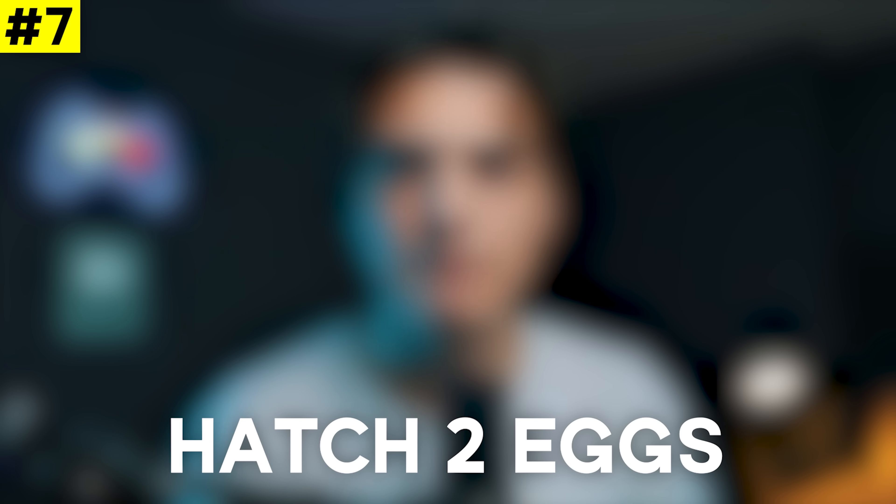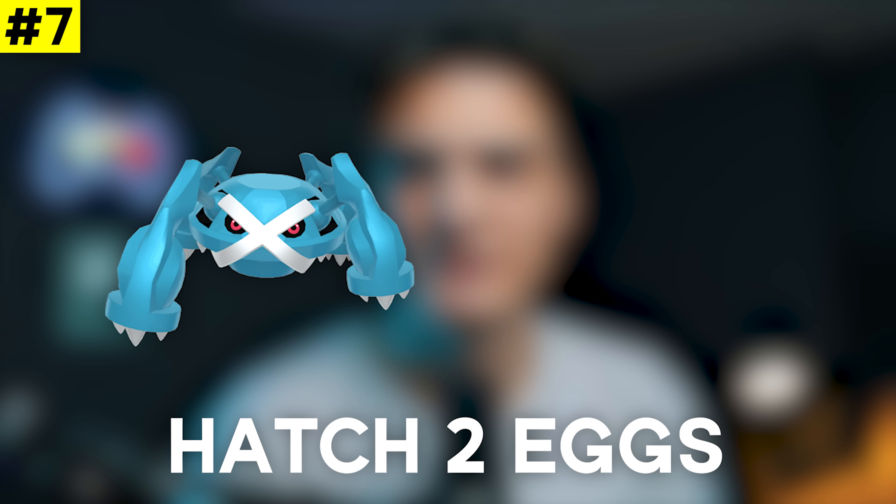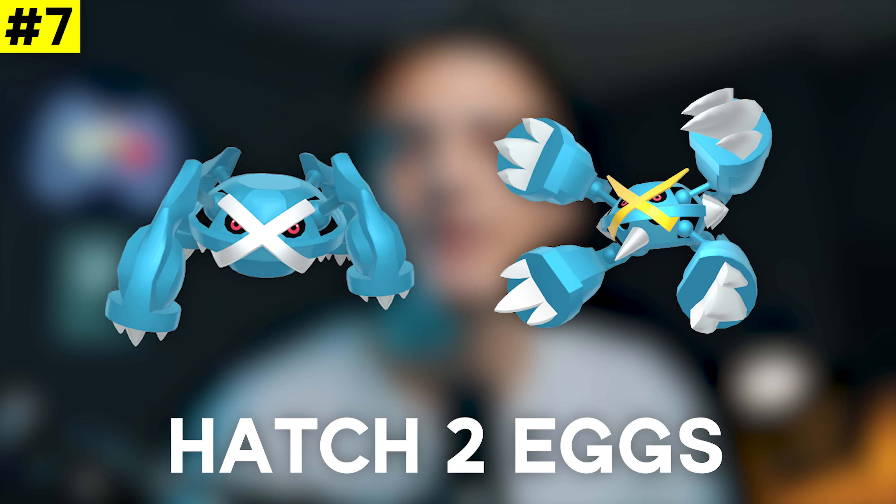Coming in next we have Hatch Two Eggs for a Beldum encounter. This is an expensive task to complete but Beldum is a great Pokémon — Beldum evolves into Metagross, a great steel type raid attacker that also has a mega form in the future. This is a no-brainer task; you should complete it when you get it.